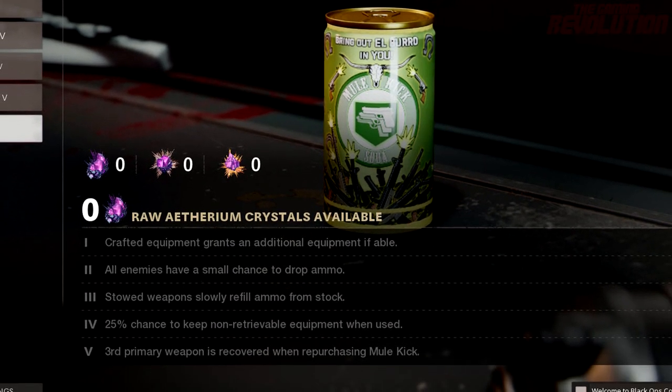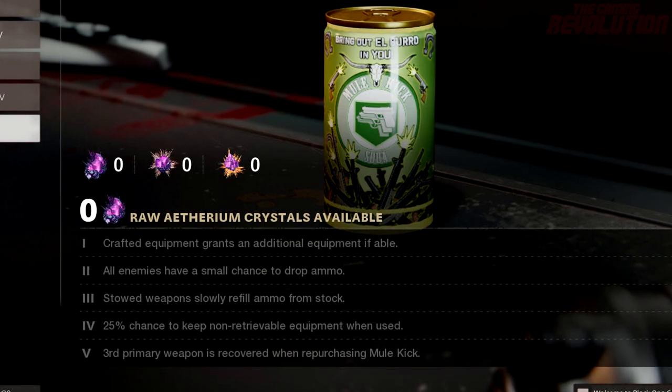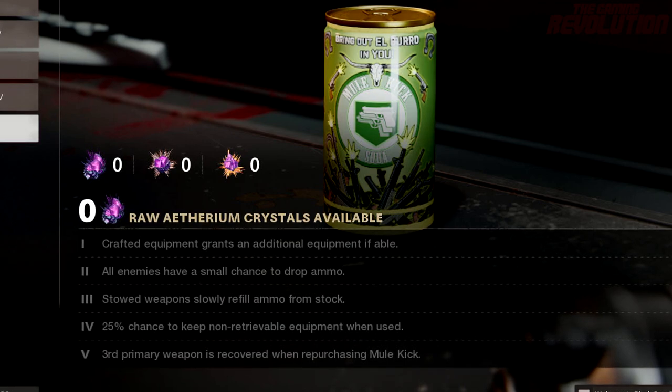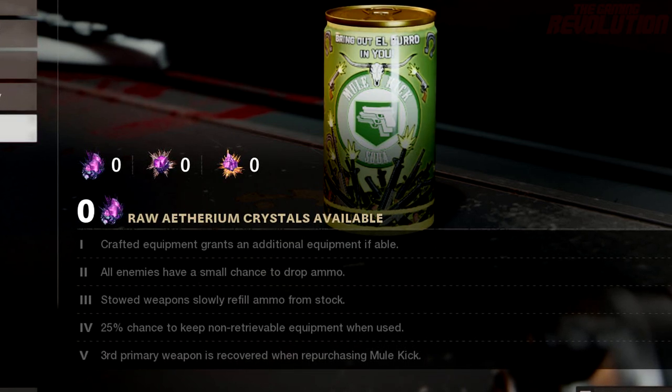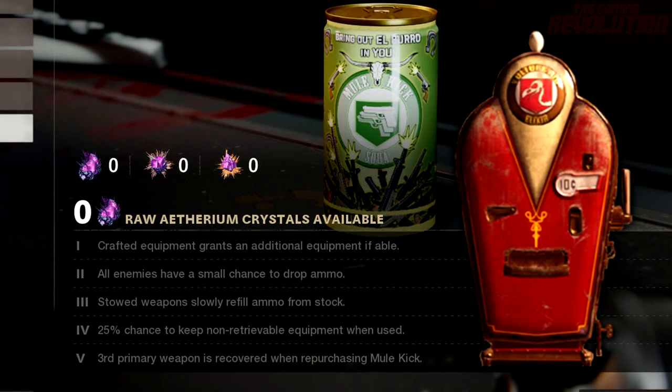The first tier upgrade is going to allow crafted equipment to grant an additional equipment if able. For the tier 2 upgrade, all enemies have a small chance to drop ammunition. They've basically combined the perk Vulture Aid from Buried with Mule Kick.